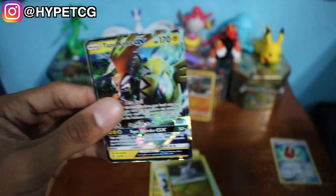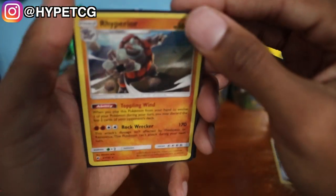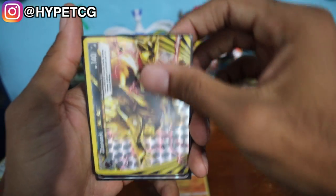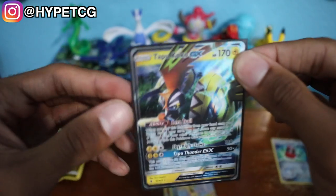Tapu Koko GX — go ahead and sleeve this. To quickly summarize what we got: we have a holographic Rhyperior, a Zoroark BREAK, and the Tapu Koko GX to end off the video. Make sure to smash that thumbs up button and share this video with any Pokemon lovers. Leave your comments below, follow me on Instagram — the link will be in the description below — and I will see you guys in my next video.